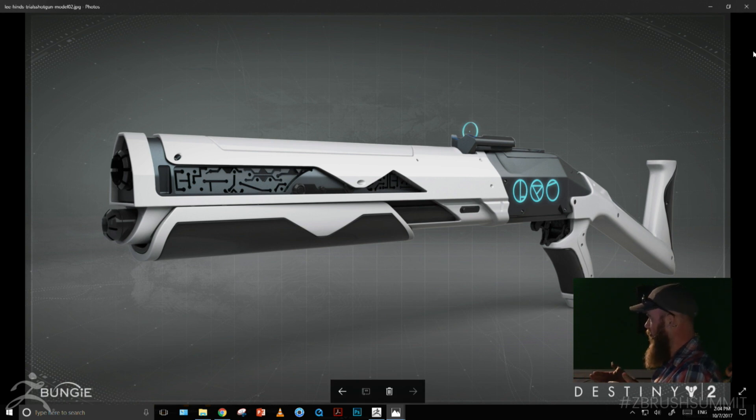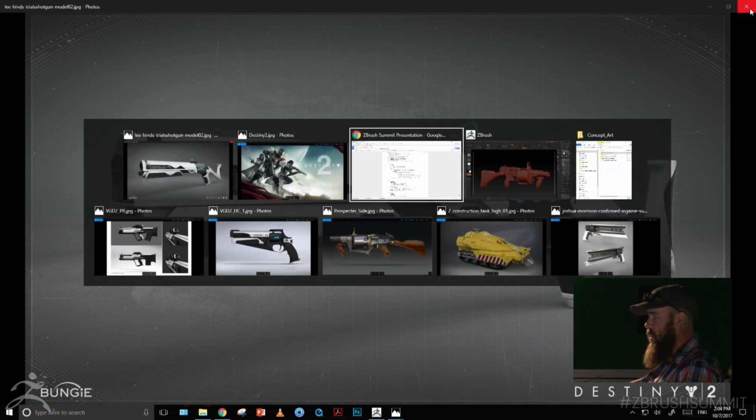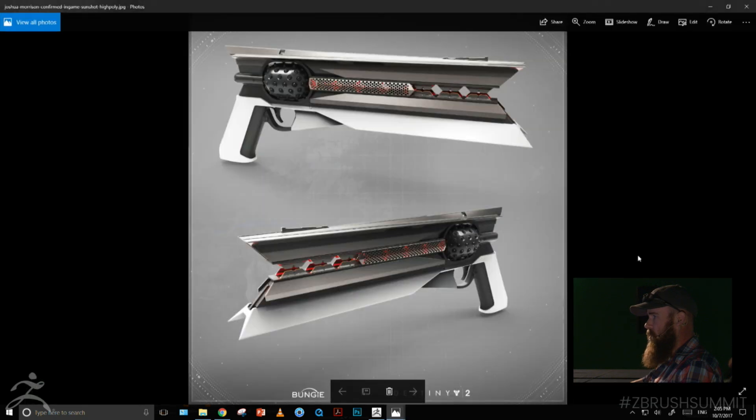As we get more comfortable with ZBrush, it's more and more actual modeling directly in it. Now that we have ZModeler, we can do a lot of that basic primitive modeling for cutting and shapes directly in ZBrush itself. Long story short, there are a lot of different ways to go about doing hard surface in ZBrush, and this is just the way Lee happens to approach things. There's more content to come, but this is what I'm able to show right now.